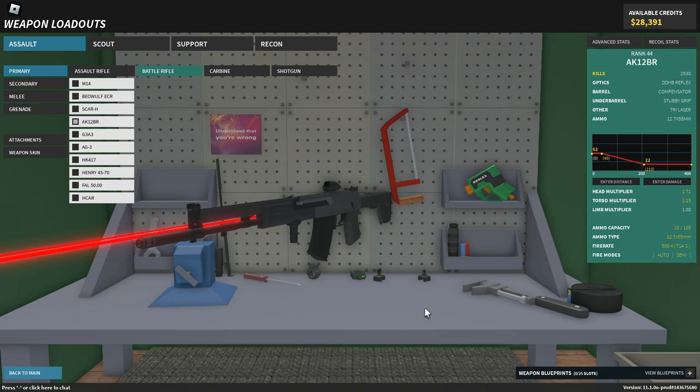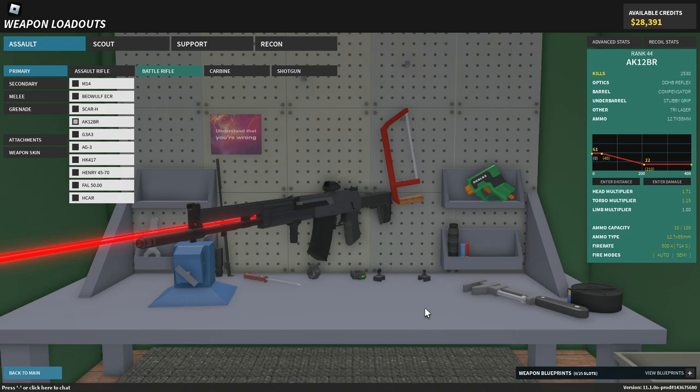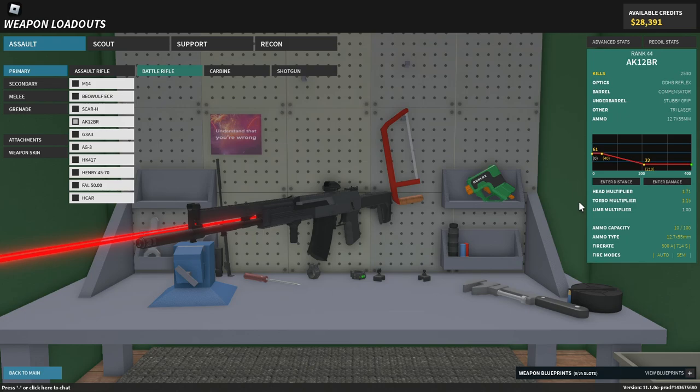My most used battle rifle is the AK-12 BR. I have over 2500 kills on this gun. Ever since 12.7x55 was added to it, this is one of the most fun guns in the game. When you're using 12.7x55, you essentially have a heavy variant of the 5.0 with more recoil and more damage, with the only difference that the one-shot headshot range is ever so slightly better. The 5.0 can one-shot headshot to 44 studs while this can one-shot headshot to 50 studs.